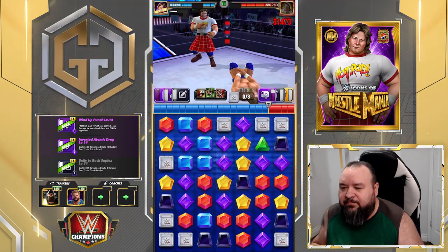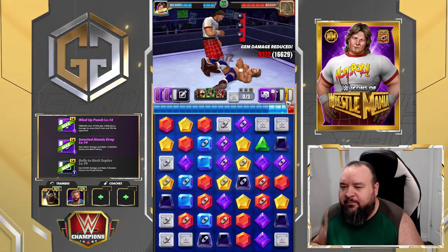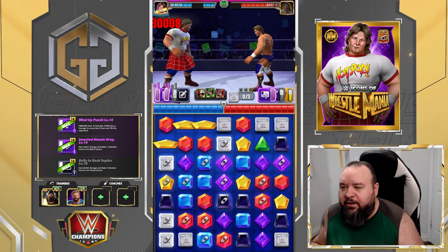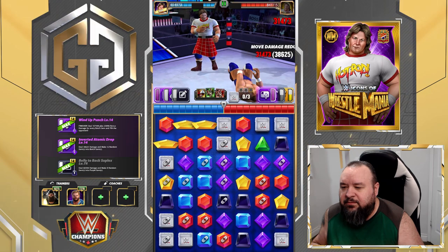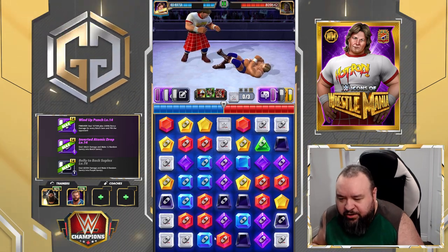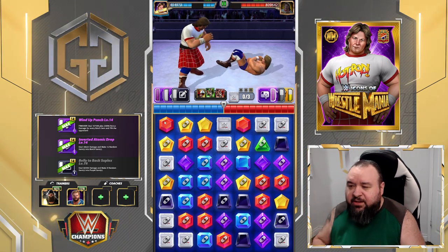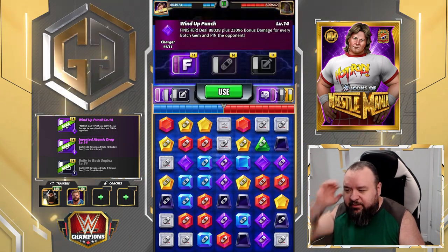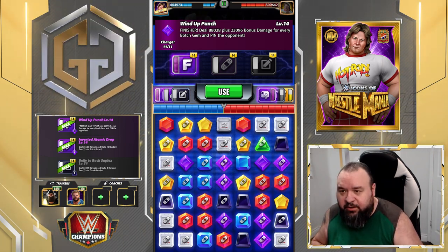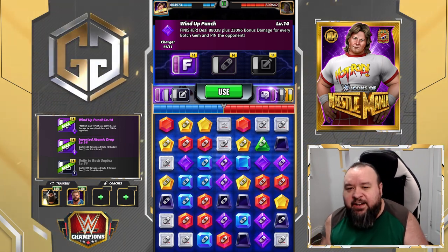We're going to make 21 into botch, take back some purple, and then make another batch of 21 — we've got like 42 botch gems on the board. Counting what's left: one through eleven, that means we've got 38 botch gems. We're not gonna see the total so let's calculate: 38 times 23,096 plus 88,028 — that means we're gonna do 966,000 damage.